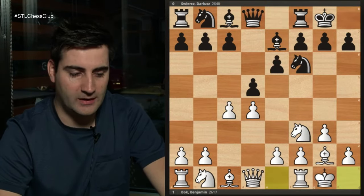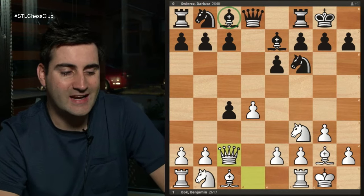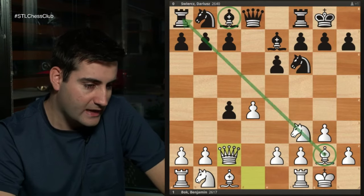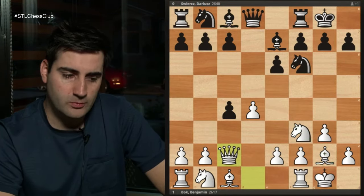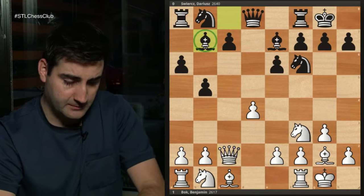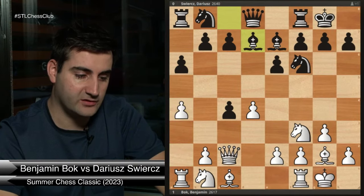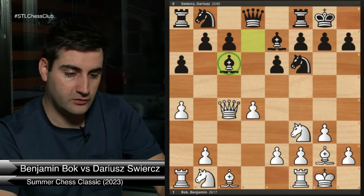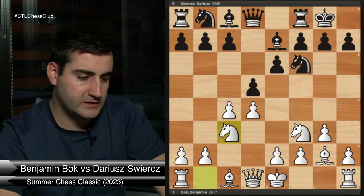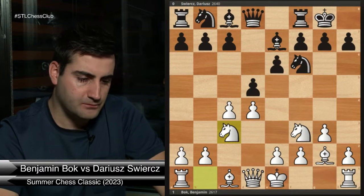After bishop e7, I played knight f3 and kingside castles. White's main move here is kingside castles, and what black often does is take on c4. After queen c2, white gets the pawn back, but black tries to activate the light-squared bishop. In the Catalan, white's advantage is that the bishop on g2 is more active than black's bishop on c8. Black goes a6, and if white takes they go b5 followed by bishop b7 for a fine game. I played a slightly different move: knight c3.